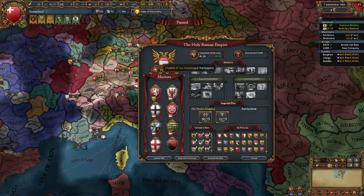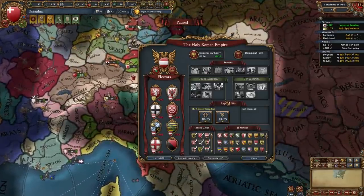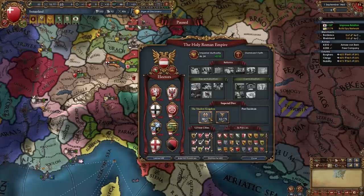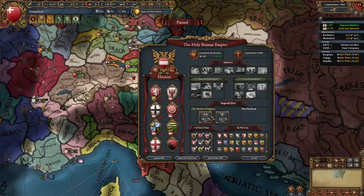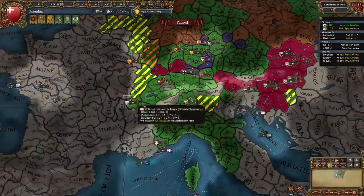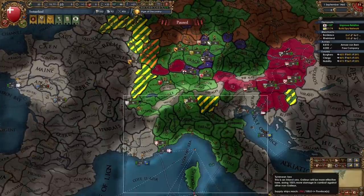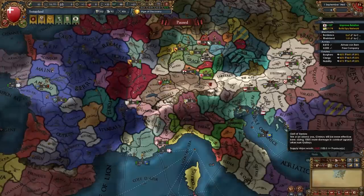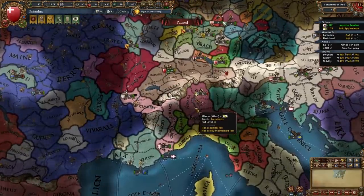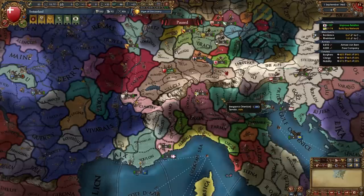Once 1460 comes around the Shadow Kingdom event will trigger where Austria gets to pick whether the Italian nations leave or stay. We are going to vote for them to leave, but it doesn't matter since Austria will pick it anyway. After that happens most of these Italian nations should leave the HRE, giving us significantly less aggressive expansion when fighting them — so you do want to hold off on fighting them until they leave.